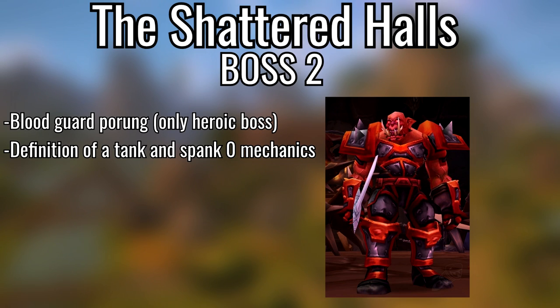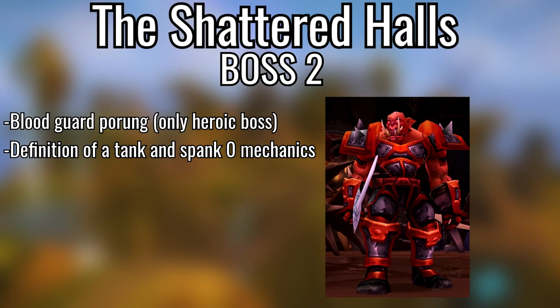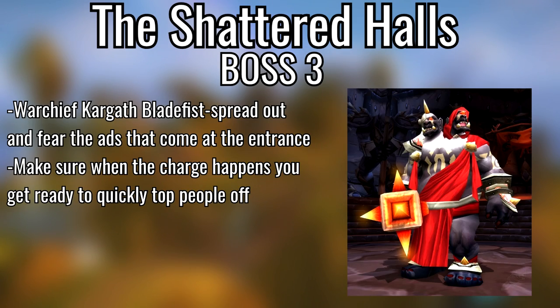The second boss, Blood Guard Porung — it's just a tank and spank so just heal the tank, not a hard fight, literally no mechanics. This boss is only available on heroic, so keep that in mind. Warbringer O'mrogg — just watch threat because tanks can't taunt on this fight. He also fixates on the person with the highest threat, so watch your threat. Another tank and spank.